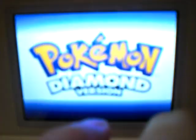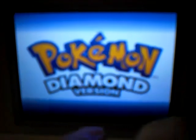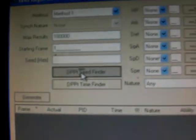Keep note of the time — in my case, remember it was 9:39 PM. Load it up as fast as you can, hit Continue. Now go to the RNG Reporter and hit DPPT Seed Finder — this will find your shiny seed. Go to the second tab: Find Initial Seed by Stats.